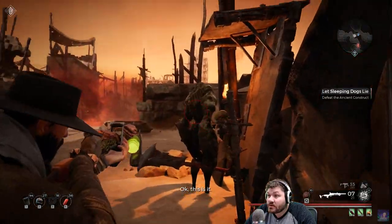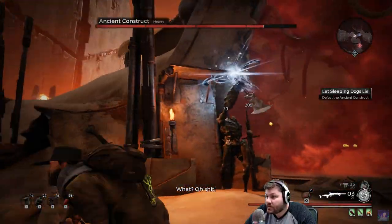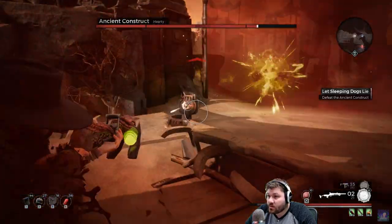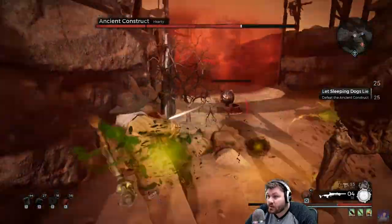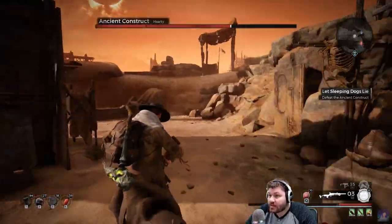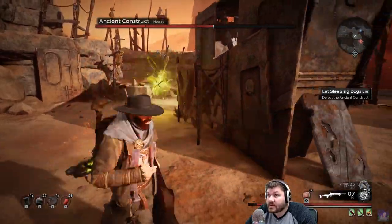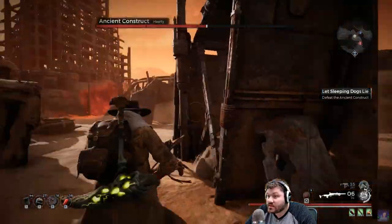So we're doing another solo boss fight video. He actually beat me once already. These turrets can actually become quite a problem very, very fast for my HP bar, especially when I let him tag me like so. But Ancient Construct is the name of the boss, and Let Sleeping Dogs Lie is the quest he creates.